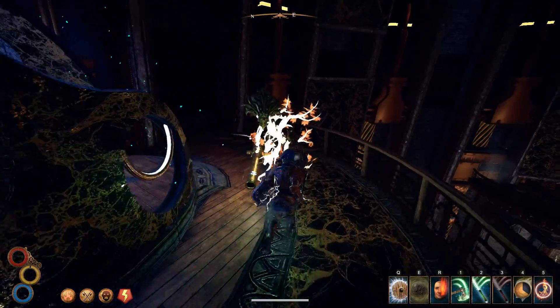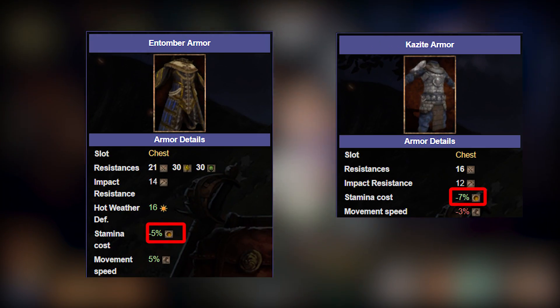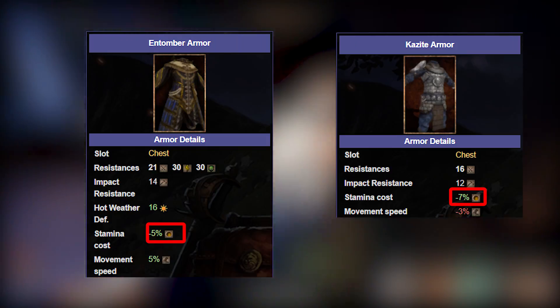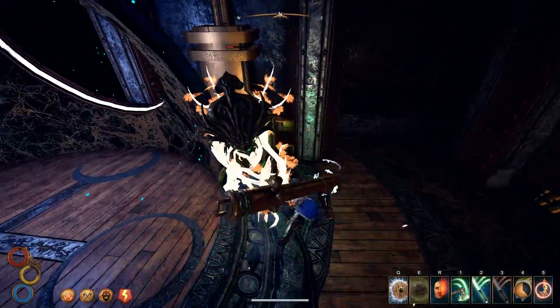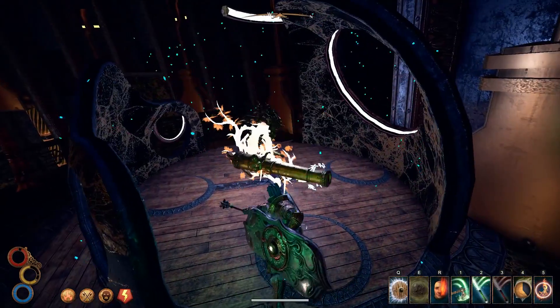Stamina cost is really important for every melee build. In Outward there is a ton of gear to find, buy, or craft, and a lot of pieces will give you minus stamina cost. Reducing stamina cost allows you to attack, dodge, and run more. You can also get nice buffs that reduce stamina cost, such as when you sleep at your house, the inn, or an advanced tent.